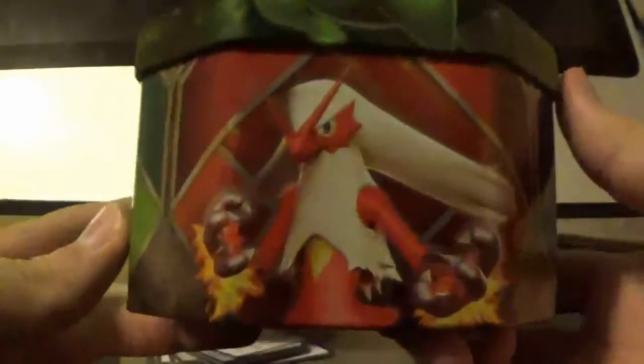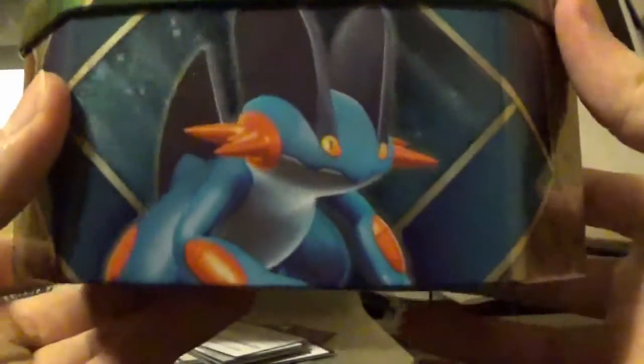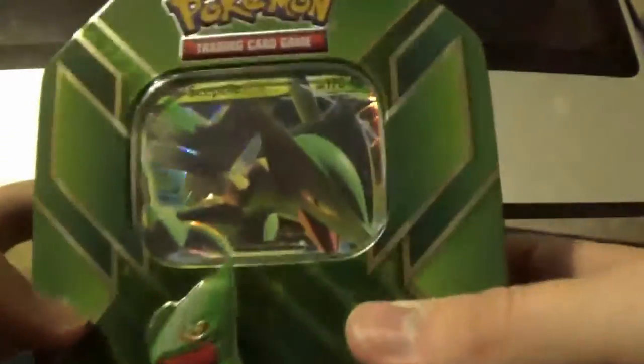Alright, we got it open. So there's the tin — I'll show you guys the whole tin around. There's Blaziken, we got Swampert, and then there's Sceptile. Awesome. So I guess we're going to go ahead and get right into this tin. There's four packs inside here and the Sceptile EX card.